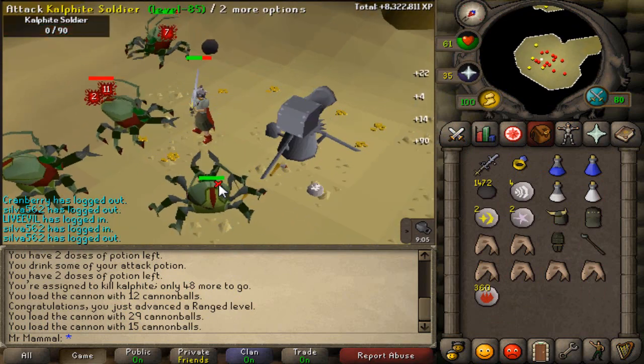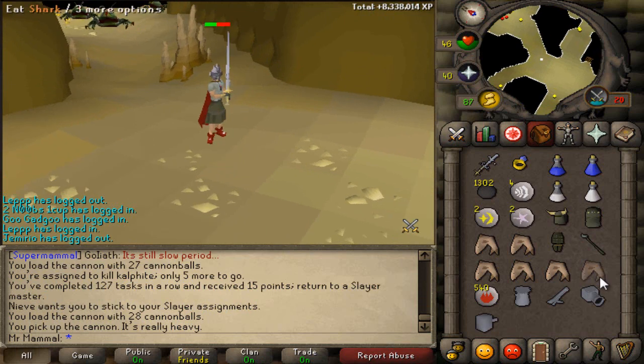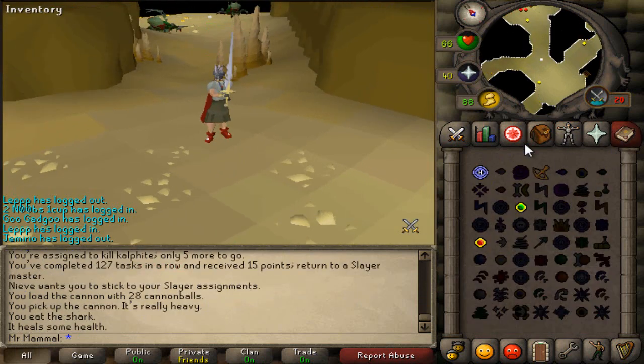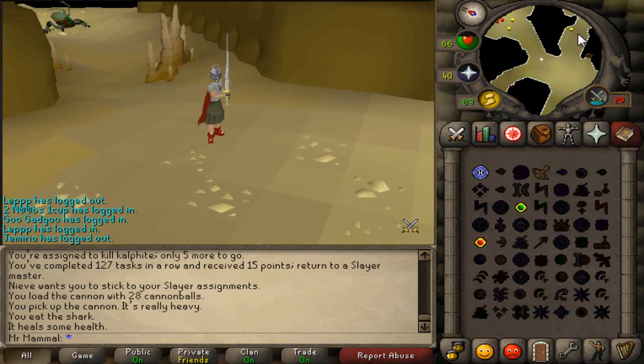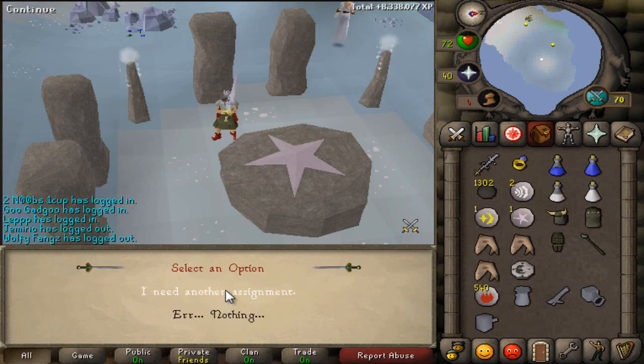At any rate, this calphite task is almost done, so I'll be back in just a bit. Alrighty guys, I'm done with our task of calphites. That is our 127th task in a row, and I am on modern magics. God damn it, let me go change to lunars. Alrighty, Duradel, what'll it be?